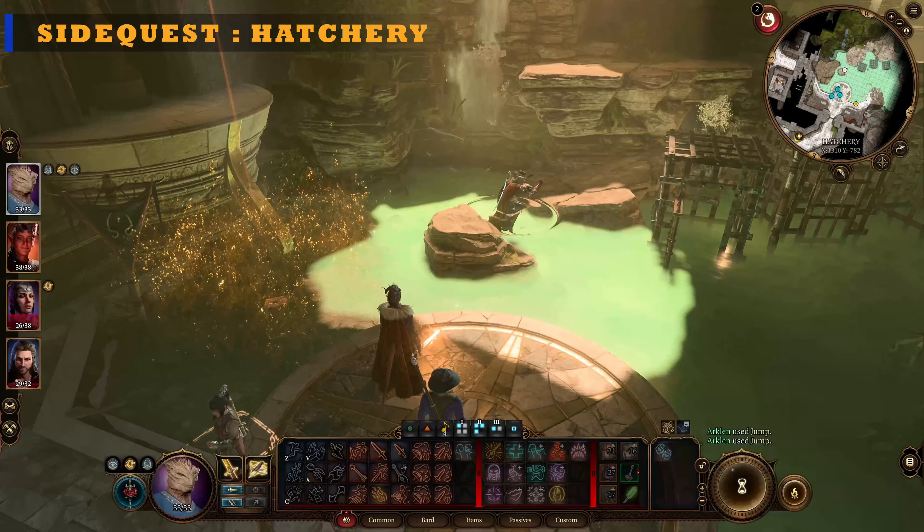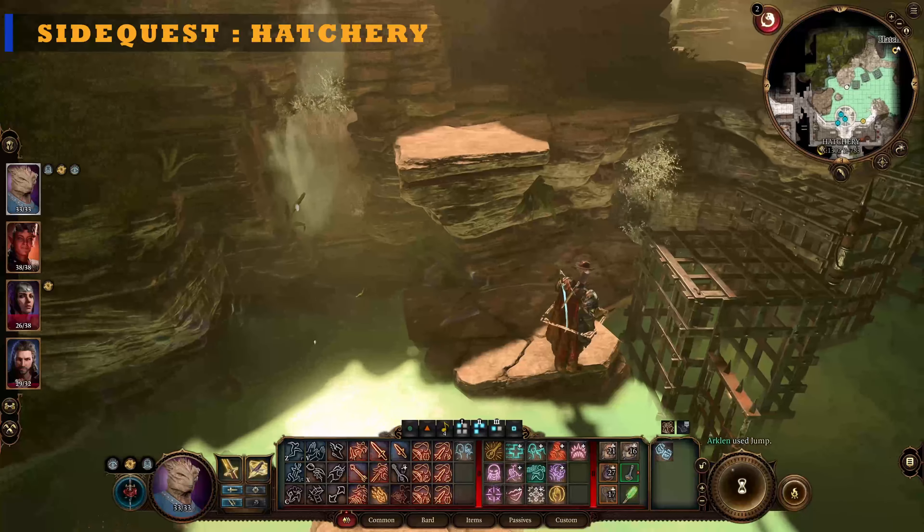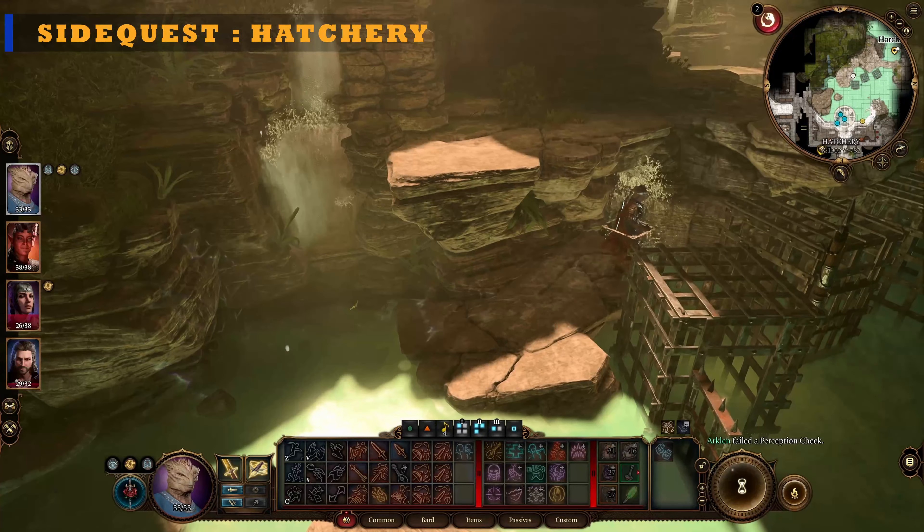I spent a lot of time in the creche making sure I sold and bought newer equipment. There's a lot of lore and story in here that you can go through. If you spoke to the lady on the way here there's a side quest where you can procure an egg — it is in the hatchery and the discussions and acid were a fun challenge.